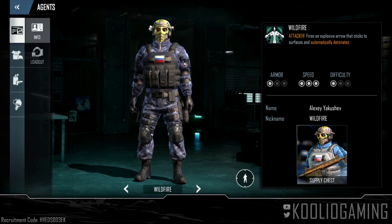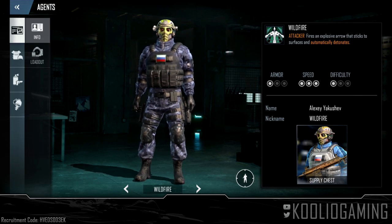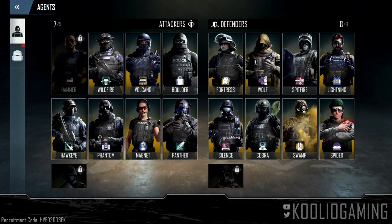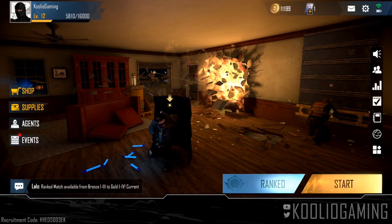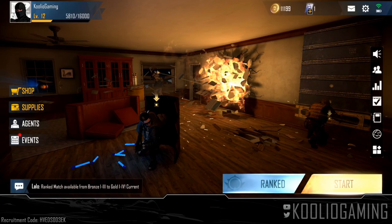Wildfire is a ton of fun. He's got a crossbow that fires explosive arrows and honestly if you can get to some really good positions, it's a really great way to clear some rooms out — anyone that's kind of hunkering down or blocking locations. This is a good way to clear out a room and he is an absolute blast.